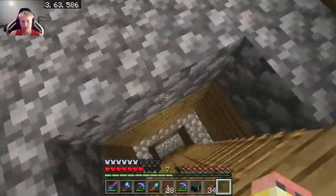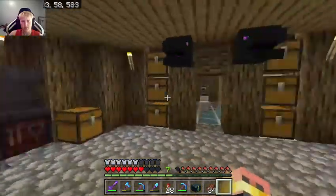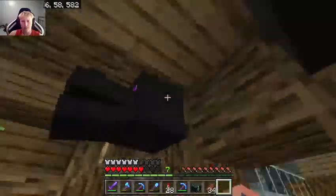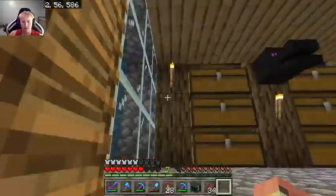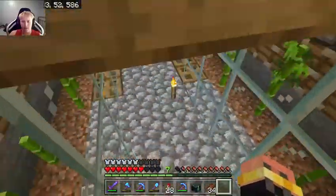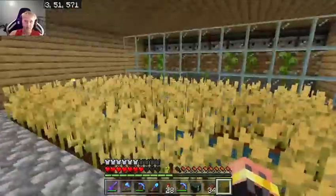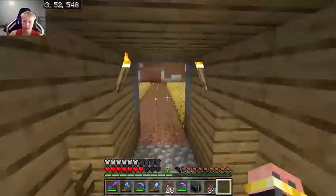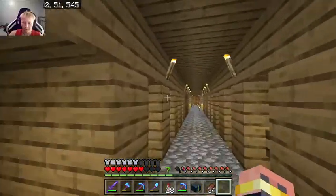Down here he's got a little storage. Looks really nice down here. There's some shnodery right here and two more dragon heads. He's also got two bamboo farms, two more bamboo farms, a wheat farm, villagers, and then a bunch of big wheat farms. Very nice looking area.